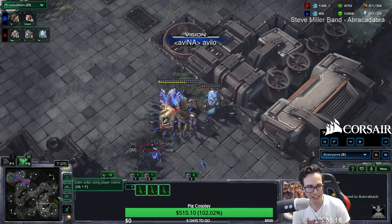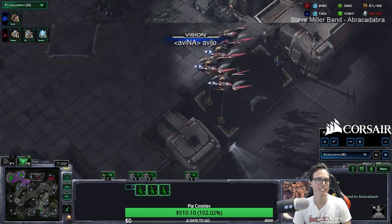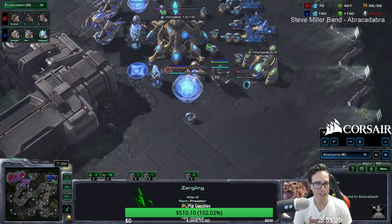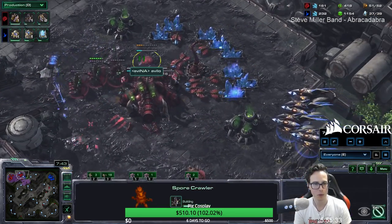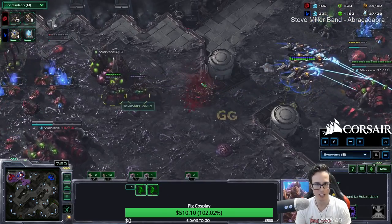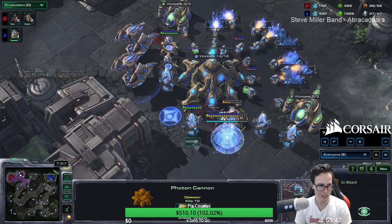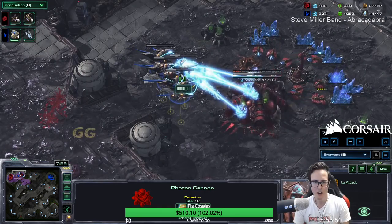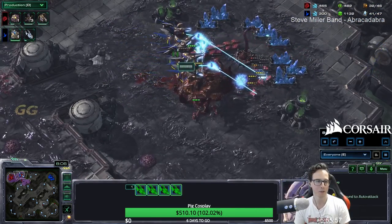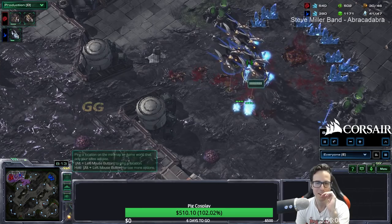A'Villo is getting baited hard by Florencio talking in chat. A'Villo finally scouts a fleet of void rays heading his way and goes 'I've got three queens and a spore' — not enough to take on four void rays by a long shot. His queens come to the low ground, he's trying to build more queens. These zerglings are headbutting into cannons — a 10 kill, 11 kill, 12 kill cannon! The void rays take down A'Villo's natural. He's back to one base.